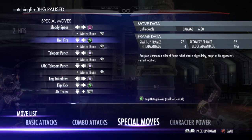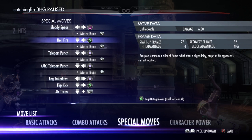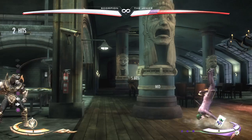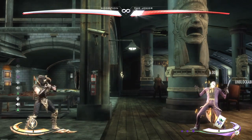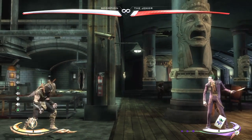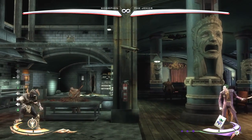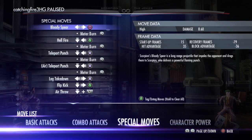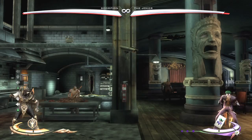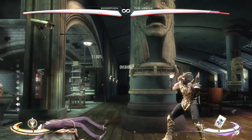The special moves are good. Like Hellfire — it should just be that, just like in normal. This one's a good move because I think you can do it as far away from them as you want, and yeah, you can. So it's a good move to do. Teleport Punch — oh my god, that one's a good one.